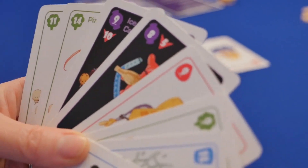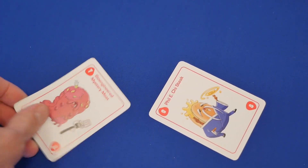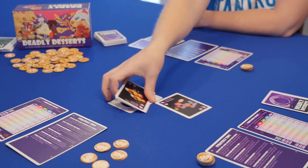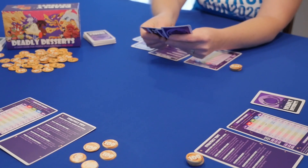In typical trick-taking fashion, players will play one card from their hand each trick, and the player with the highest card that matches the lead suit or craving will take the played cards into their stack. The player to take the trick will lead off the next trick, and play will continue in this manner until all players have played all their cards.